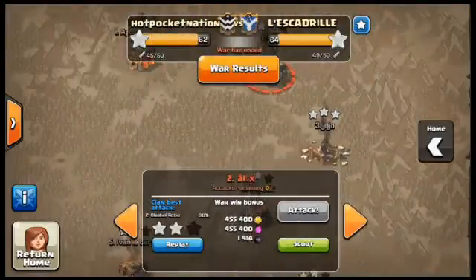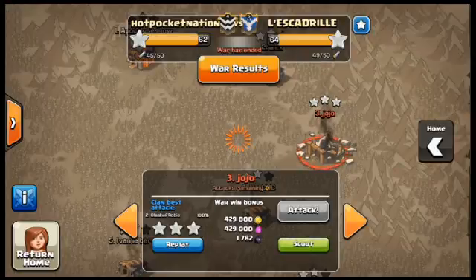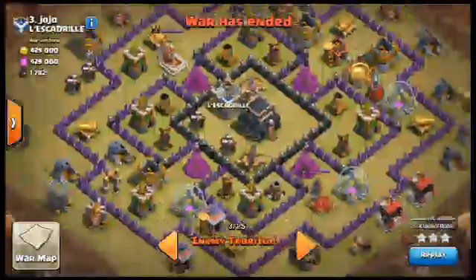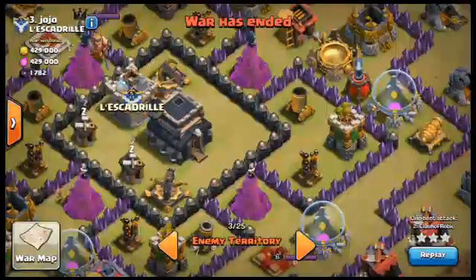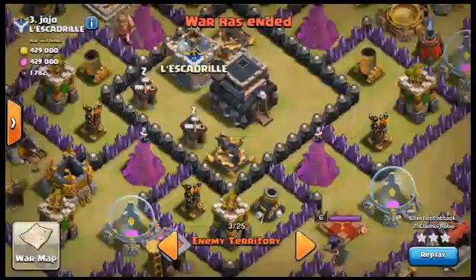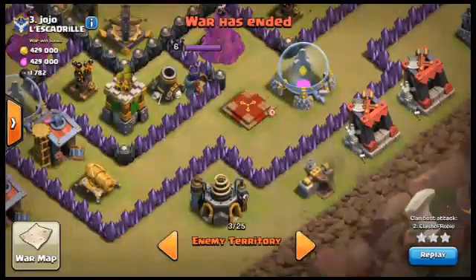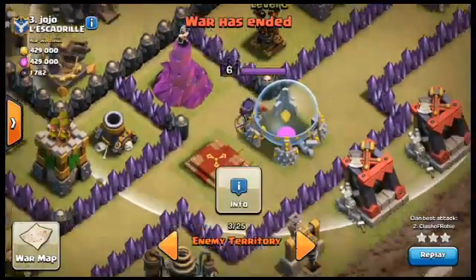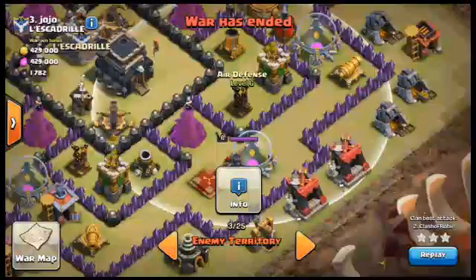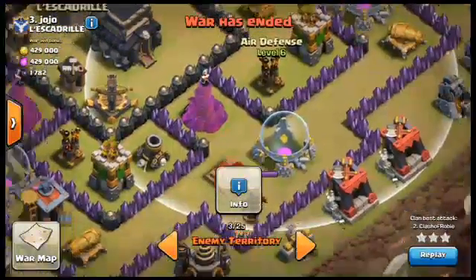The next attack uses the same strategy on JoJo's base — shout out to the other clan for a great war. I wasn't able to get two Air Defenses taken out in the ground phase this time, but it was still a strong attack. The Air Defenses aren't as high level, though the Archer Towers are higher. The enemy Queen is an easier target this time, and my Wizards actually save the day by taking out one Air Defense.